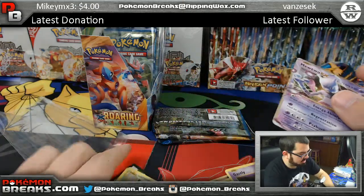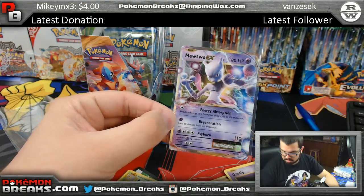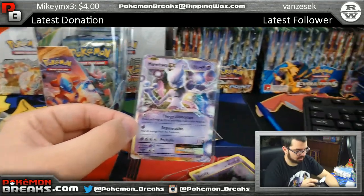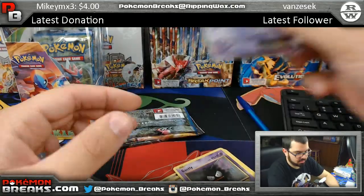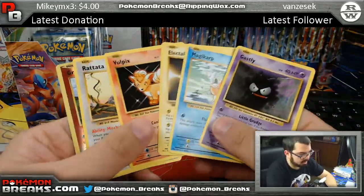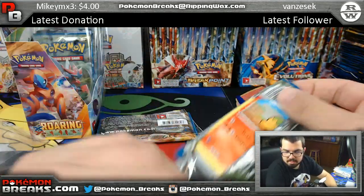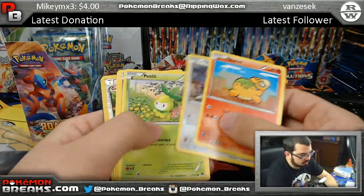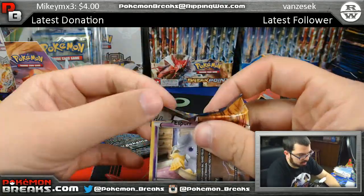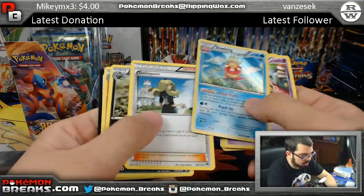We've got Mewtwo EX this time around — Mewtwo EX! Sorry about the camera, guys. Got Gastly, Magikarp, Rattata, Growlithe out of the way. Great Ball, Pangoro. Breakpoint — what you got for us? Shiftry, Slowking, and a Delinquent.